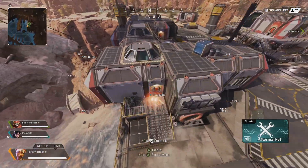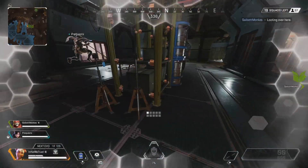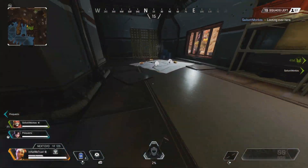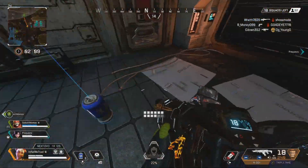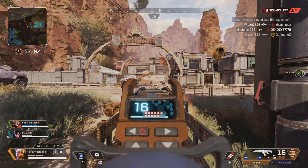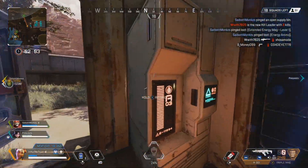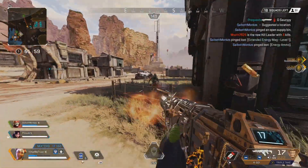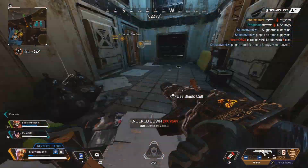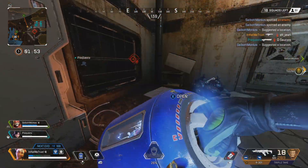Even if you survive, it's going to be tough fighting without many heals or ammo left. Doing that, you're going to spend more time in lobbies than in games. You want to drop somewhere close to the hot drops. For example, if you want to fight in Capital, drop in the buildings east of Capital or at Epicenter. And if you want to fight at Octane's death gauntlet, land at the buildings to the northeast or at Airbase, so you can get a little loot first and then push and get into some fights.